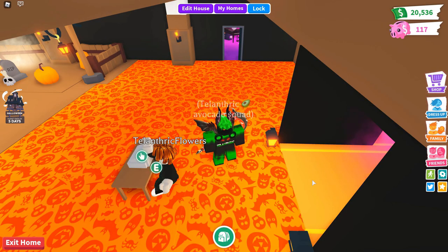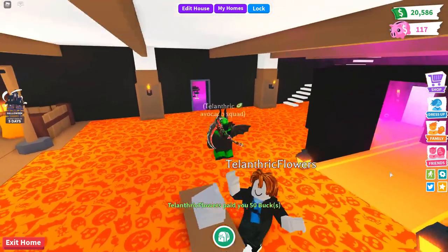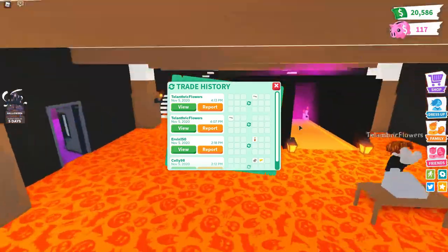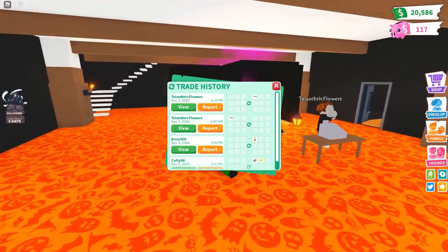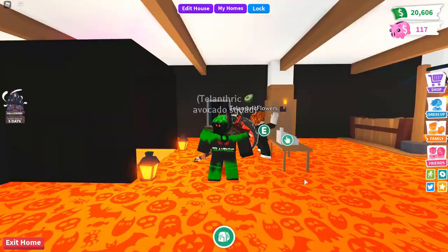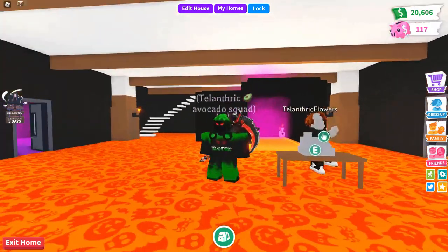I should test it to find out, so I have my alt account here. I'm about to pay myself 50 bucks — and there we go. It says my alt paid me 50 bucks. Then if I go to the trade history and take out the trade license, it does not show up there. So giving or receiving items shows up, trading shows up, but cash register transactions do not show up in your trade history.